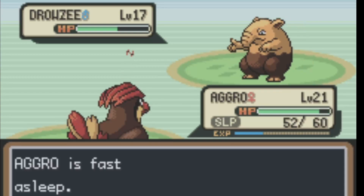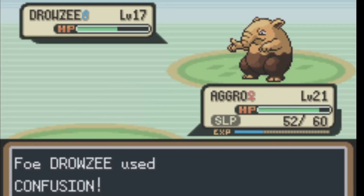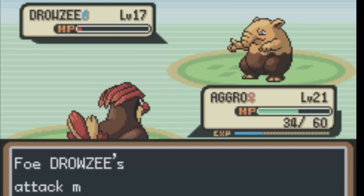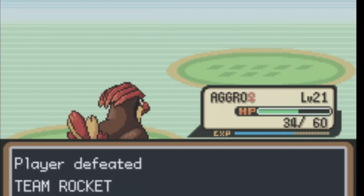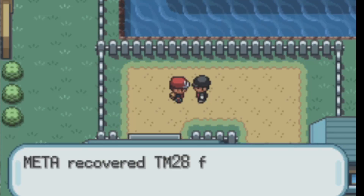I'm just wanting Aggro to wake up — it's so annoying getting put to sleep. Then he hits me with Confusion and crits me. Finally Aggro wakes up, hits it with Quick Attack, gets it really low. Drowzee tries to disable and fails — thank God. Hit it with another Quick Attack and take down Drowzee. Now our level cap is 24, so we're doing pretty good honestly.